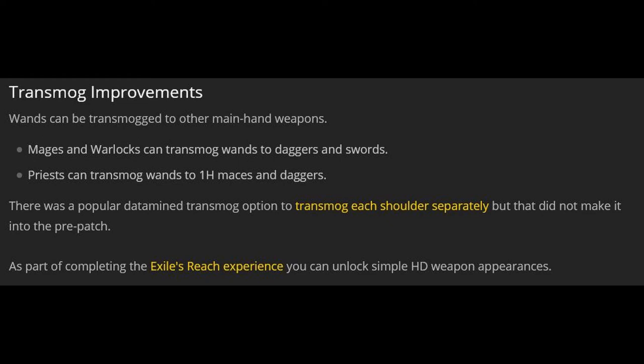For transmog improvements, mainly for wands: mages and warlocks can transmog wands to daggers and swords, and priests can transmog wands to one-hand maces and daggers. That's good to know seeing one of my mains is usually a warlock. I will be adding links to the guides I've used in making this video so you can read more information about the changes.